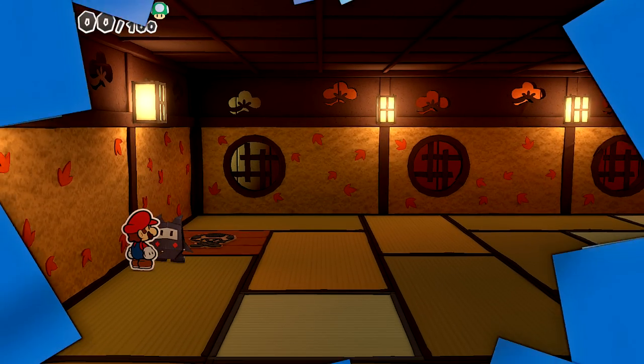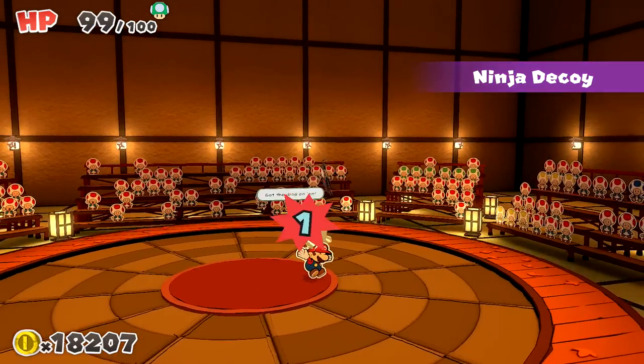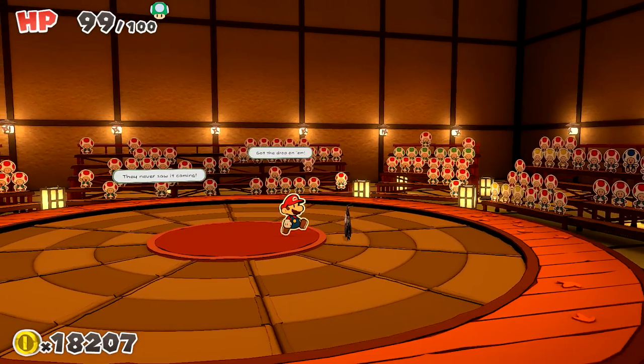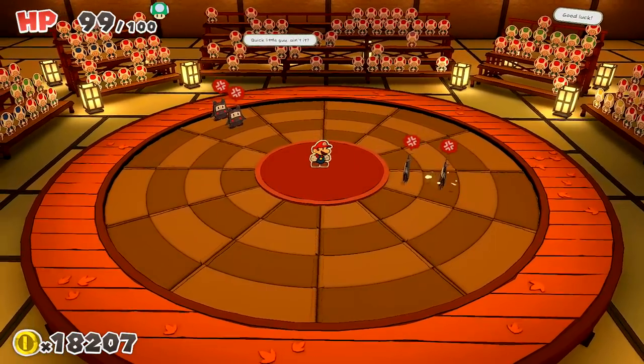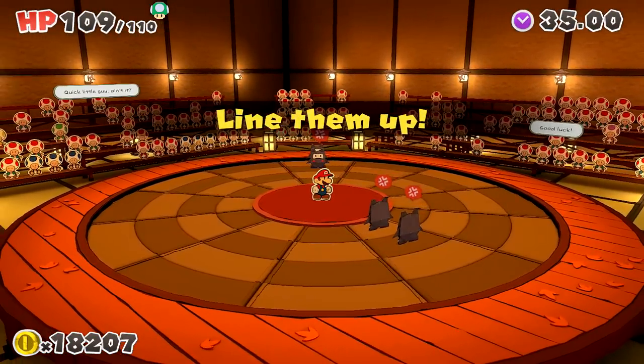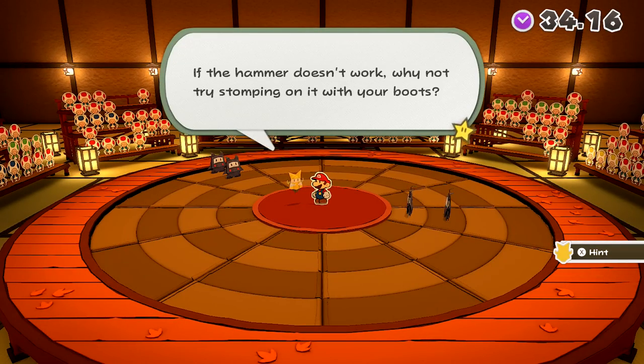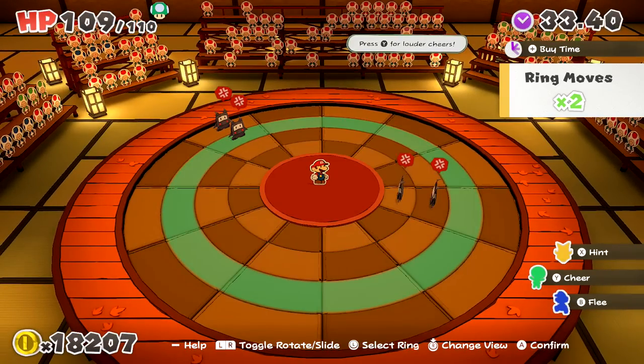We got a ninji to fight here — fooled a ninji! I think this is our first time going against one of these guys. Boom! It was a log — ninja decoy. That's not good and they're all over the place. Before we do anything else, I want to have Olivia tell us about this character. If hammer doesn't work, why not try stomping on it with your boots? Oh okay, thank you Olivia.